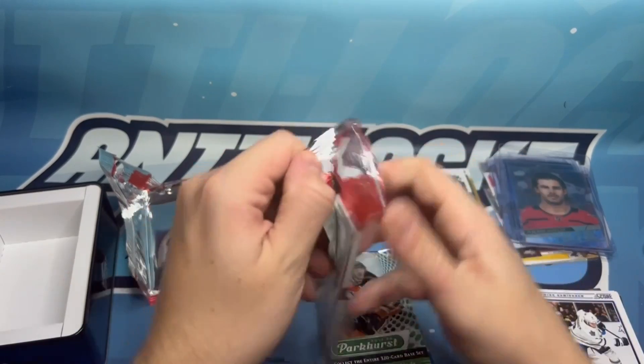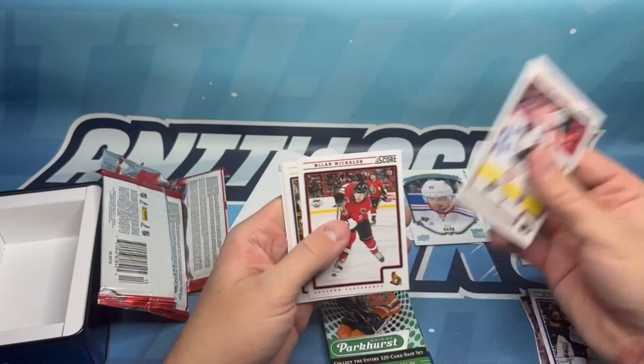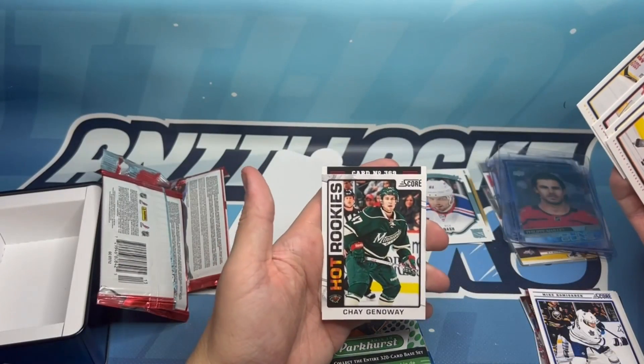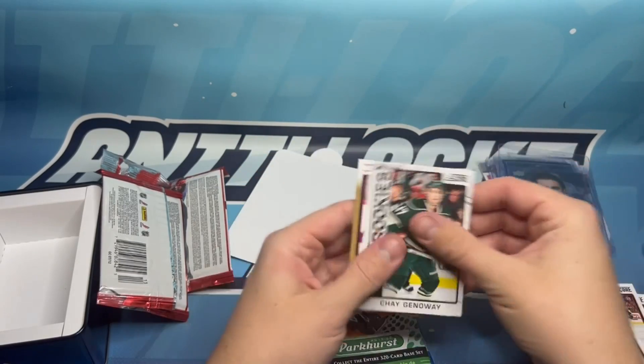We got Shen, McCulloch, Stafford, Gleason, Weber, and Jennaway Hot Rookies, and then a gold of Andy Meo — very neat.